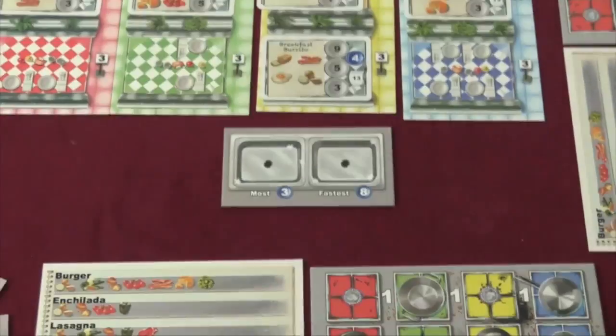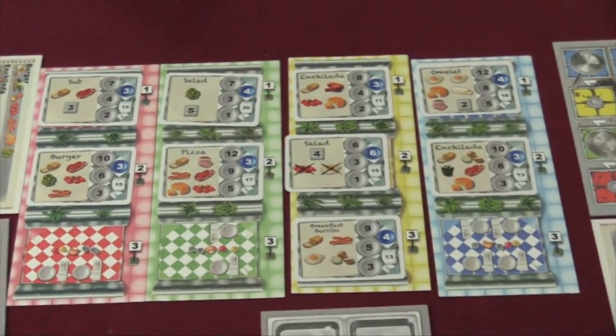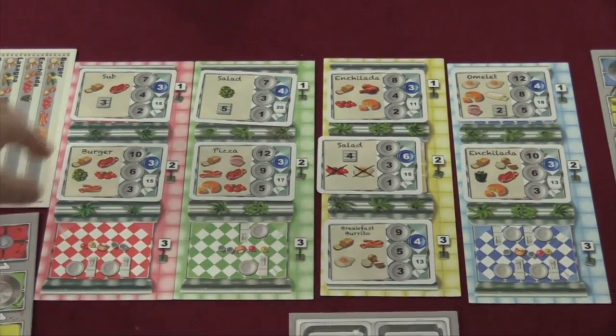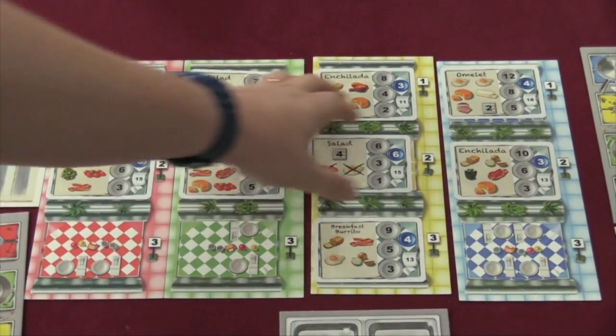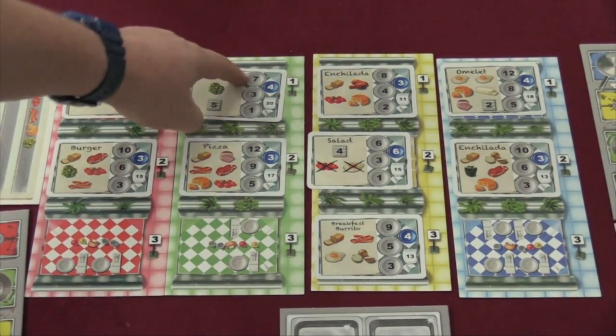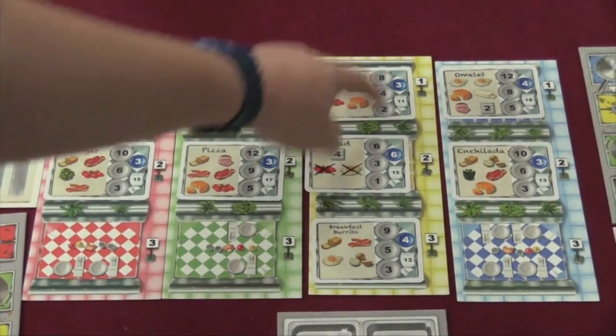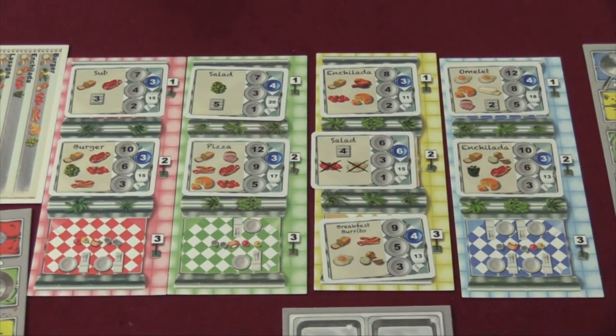The game takes place over three rounds, and in each round you're going to be serving the restaurant. Some cards are placed in the middle of the table — you'll notice there are two cards in some sections and three in others. That's because you look at the numbers on them, and if those equal 16 or more, you're done adding cards. So this one was 8 plus 6 plus 14, so we put a third card out. These are the different things that players are going to be making over the course of a round.